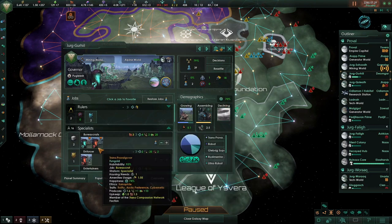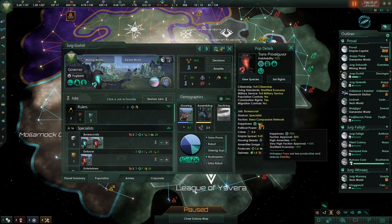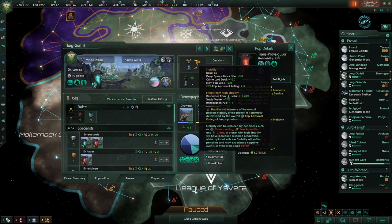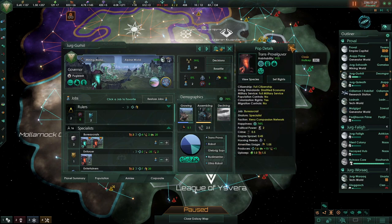If I take a look at one of the populations here, our happiness is at 74%. It's getting plus 9% from those high amenities, plus 10% from faction approval, and plus 5% from the stratified economy in citizen rights, which is giving us a big boost to stability.